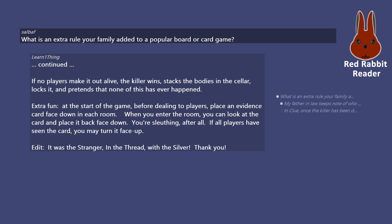Extra fun: at the start of the game, before dealing to players, place an evidence card face down in each room. When you enter the room, you can look at the card and place it back face down — you're sleuthing, after all. If all players have seen the card, you may turn it face up. Edit: it was the stranger, in the thread, with the silver. Thank you.